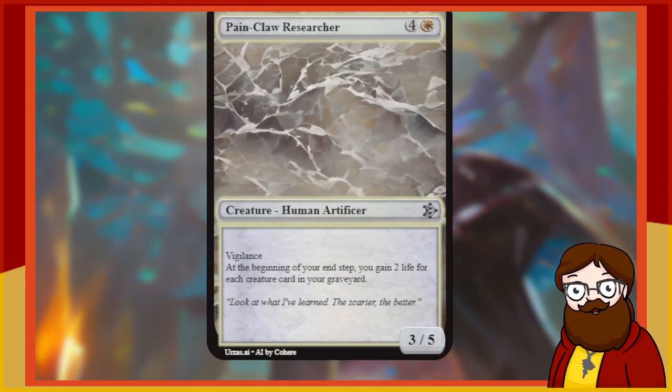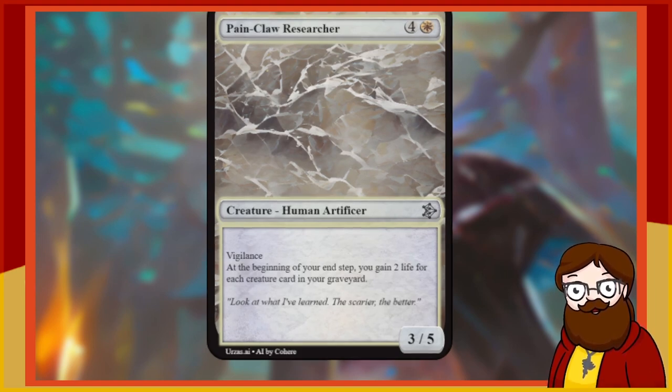Pain Claw Researcher is a 5-mana 3/5 Human Artificer with Vigilance. At the beginning of your end step, you gain 2 life for each creature card in your graveyard. Wow, that could actually be really strong. It feels weirdly white — it's a powerful healing effect, but because you're white, you might have a bunch of white weenies that died in the graveyard, though you're probably not milling yourself intentionally. I think that's actually a cool, flavorful use of white identity. As opposed to black which might drain your opponent, or blue which might draw a card. I like it a lot.